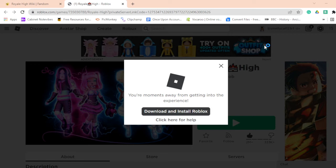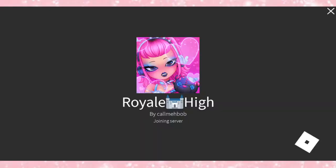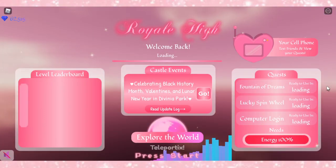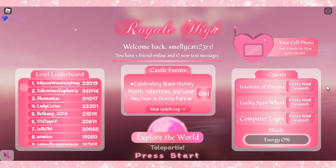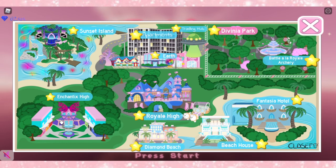I'll have it linked down in the description for you guys so you don't have to go find it yourself. It's going to take us right into the game and we are literally joining right now. This is their private server. You're probably thinking it's going to be full of people — here's what you want to do next: click 'Explore the World' and teleport to Enchantix High.